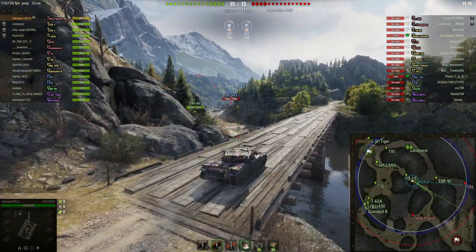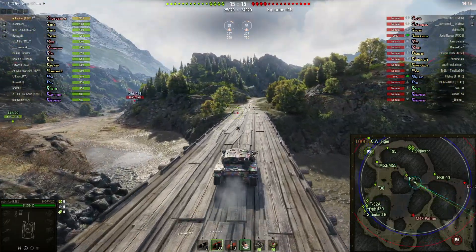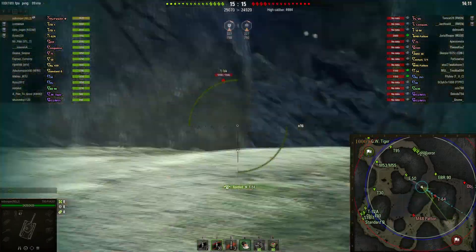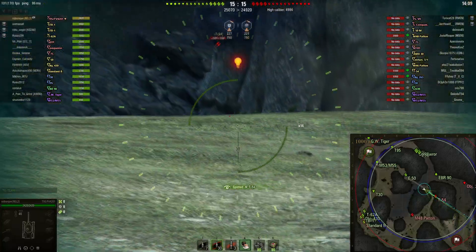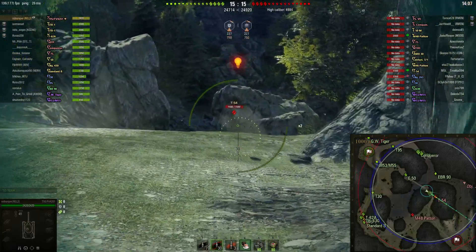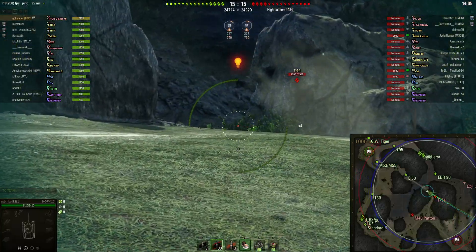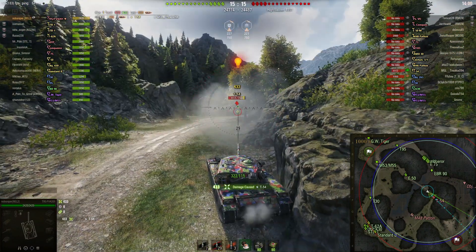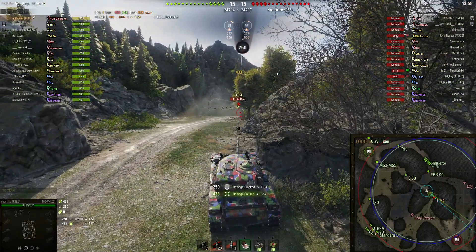He's able to take this really aggressive position, going right across the bridge before anybody on the other team even gets there. If Nobsniper were doing this in a Super Conqueror he'd probably just now be reaching the bridge and would get caught out by this T-54 and probably die. But since he's in a Chieftain he's already right up in your face.